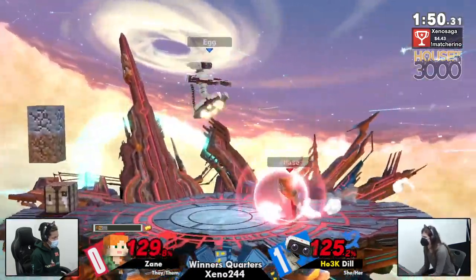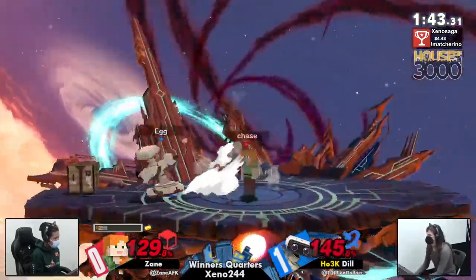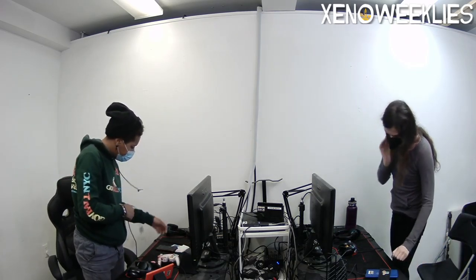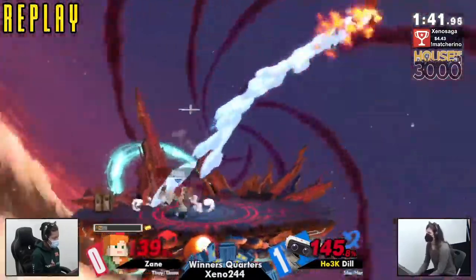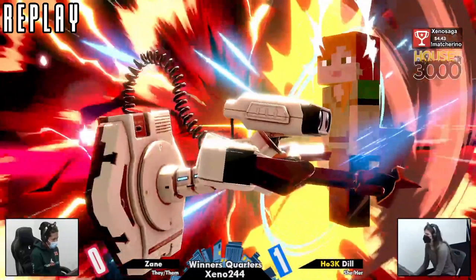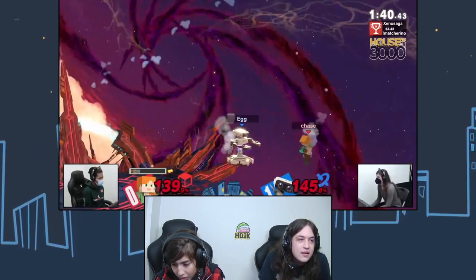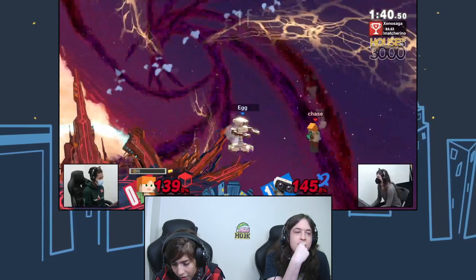Zayn just stalling the landing as long as possible, dashing and shielding, dashing and shielding. Dill going to be looking through this next opening - jabbing, goes for the obstacle. Good - Dill just comes down with the forward air. What happened? I'm not sure why Zayn just stood there and took the hit.